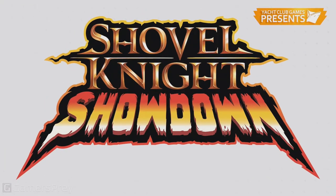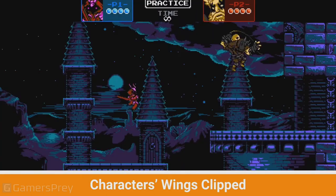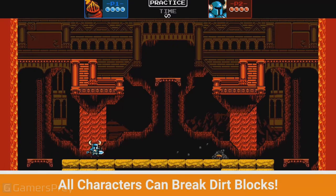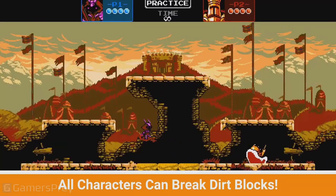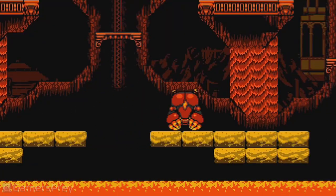In Shovel Knight Showdown, there are some changes too. Propeller Knight, Enchantress, and Liquid Samurai have had their wings clipped, so they can't stay in the air for so long. Mole Knight and Liquid Samurai have also been given the ability to destroy dirt blocks. Now all characters in the game can dig to their heart's content.